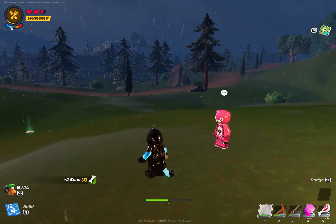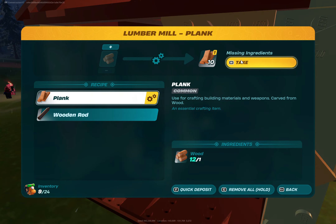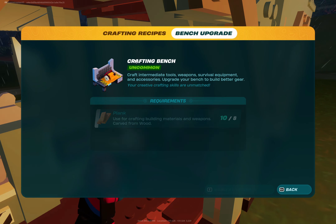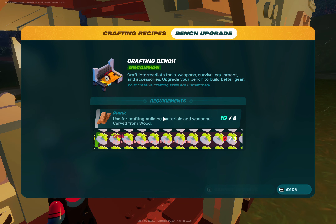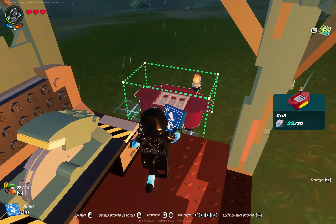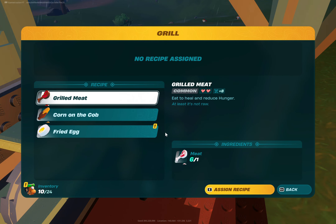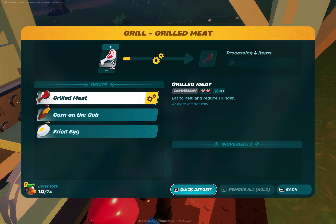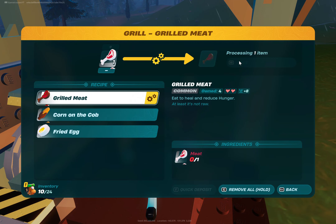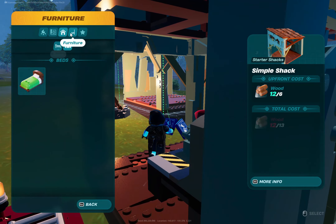We haven't done anything with the NPC yet. We should be able to upgrade the workbench now. What are we missing? Oh, a shell — we need a shell to upgrade the workbench. I think we're just going to have to wait out this storm. We need to build a village head — or a town square, I guess.